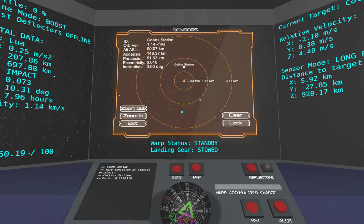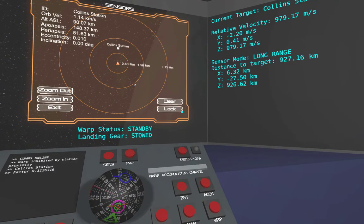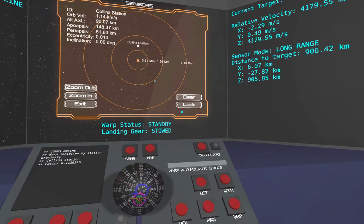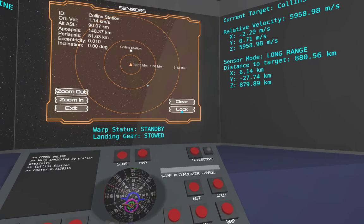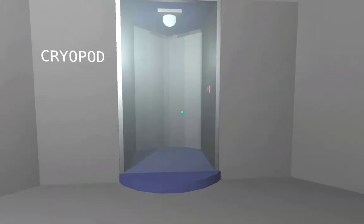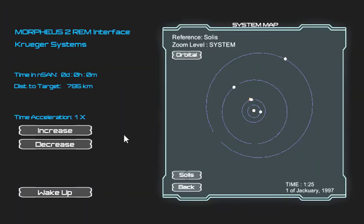I'm pointing straight up on the nav ball — that's fine. I'm going to flip into boost mode because we're so far away. Throttle up. I'm not really looking at the relative velocity; I'm looking at the distance to target until it starts descending at a rate that feels good. We're so far away — if that were our final approach, it would just be by luck. I'm going to go ahead and increase time in the cryopod.